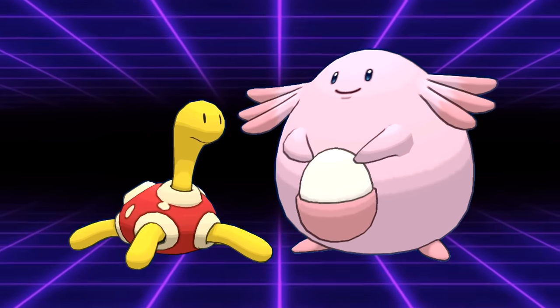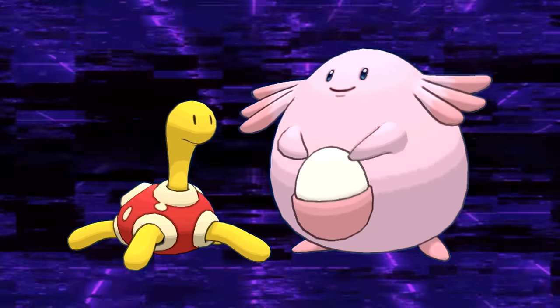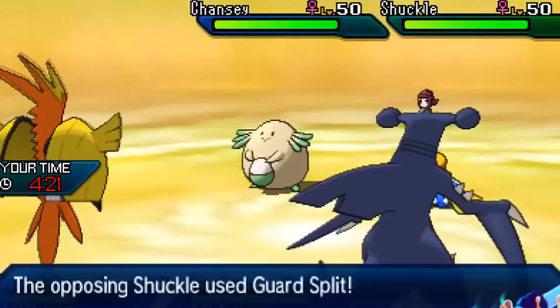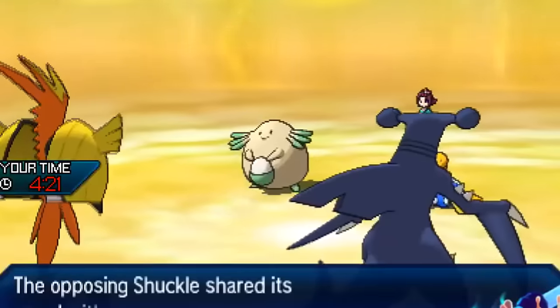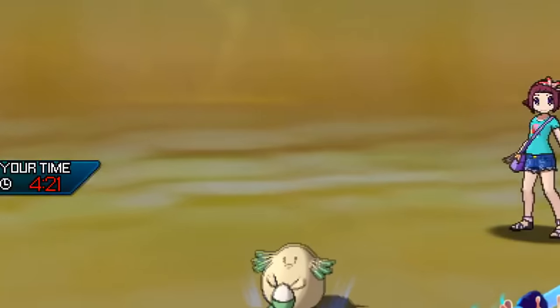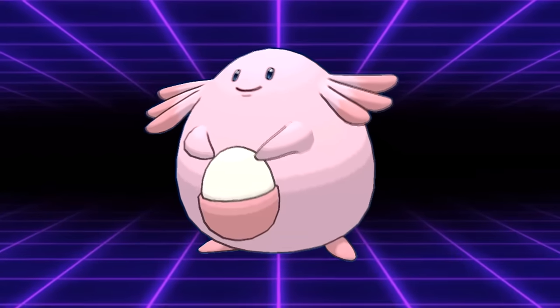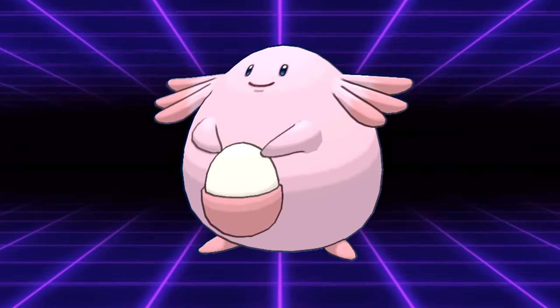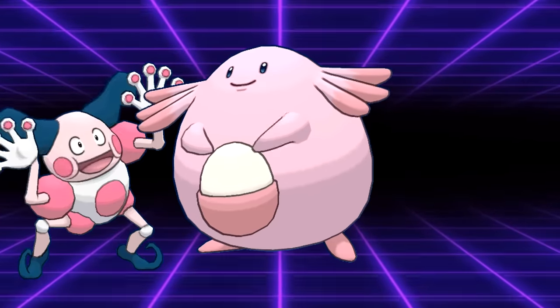While this team was very frustrating to unprepared players, it was actually highly exploitable if the opponent knew what they were doing. The major weakness of this team lies entirely with how long it takes to set up Chansey — we're talking multiple turns of clicking Minimize, Guard Split, and Toxic, during which the opponent has all the time in the world to click moves like Taunt, Roar, or just straight up nuke one of the essential Pokemon. The team even had a hard auto-loss to Perish Song if they didn't tech something ridiculous like Skill Swap, Soundproof Mr. Mime.